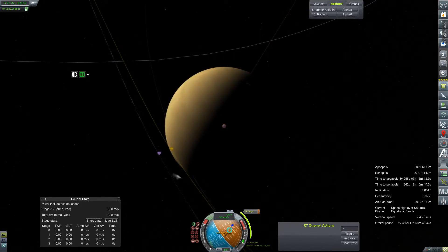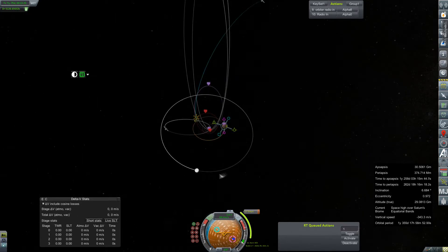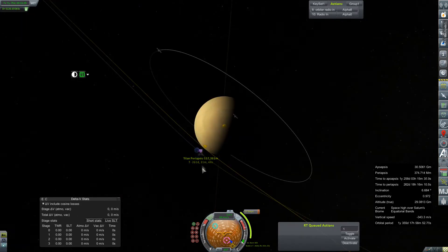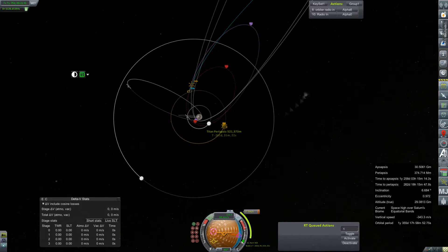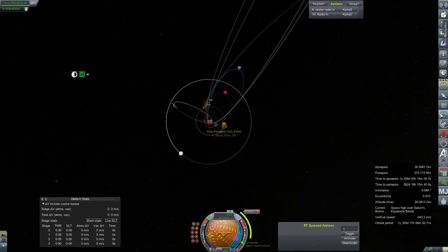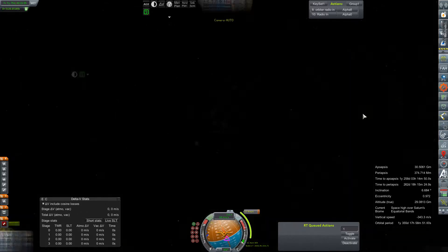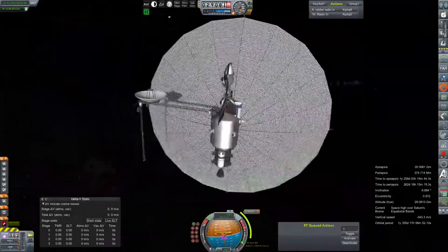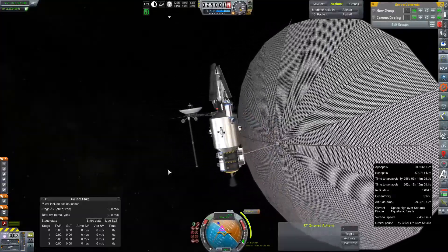We don't want to come swimming through the lower parts, but Titan has a very high atmosphere — something like 600 kilometers or so. We'd like to pass through the very top bits because it's really not very dense way the hell up there, and maybe get some free delta-V braking because of it. But we'll know more in many, many days when we actually come to that encounter.